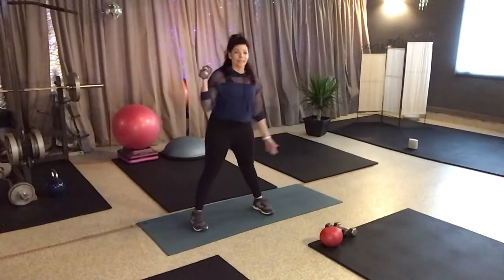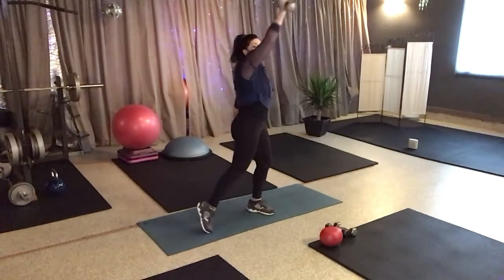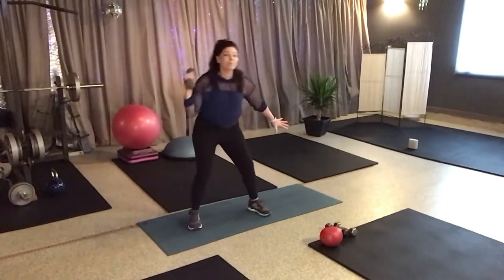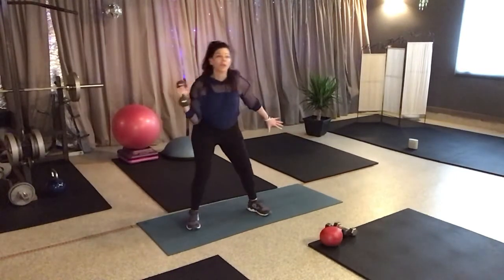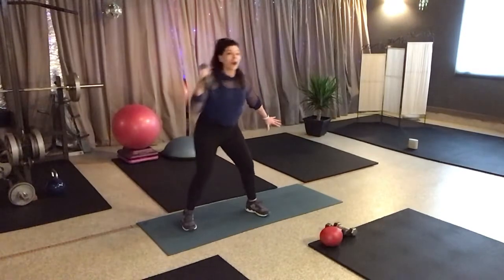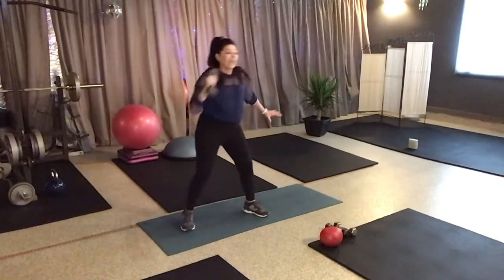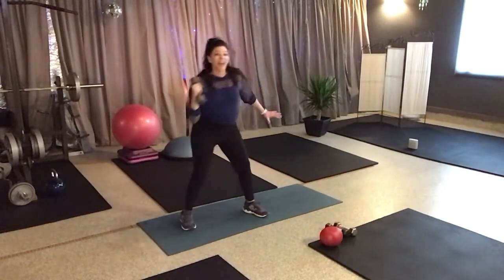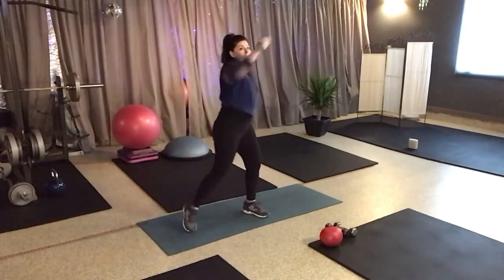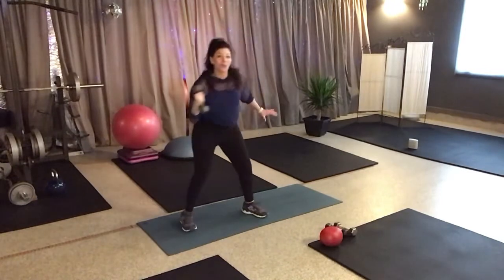Put this weight in one hand — doesn't matter which. We're going to do a little rotational press. So you're going to push across, come to the center. Now take your other hand and keep it active like you were holding back — maybe there was a little toddler trying to get by — holding that other arm active. Press across. Again, let your hip and your heel move. Eight to go, seven, six, five, four more, three more, last two, one more.